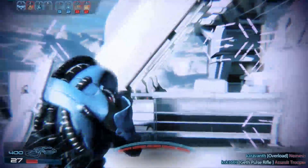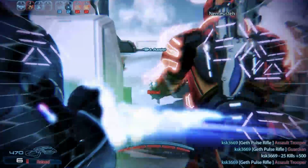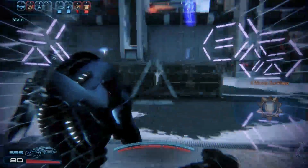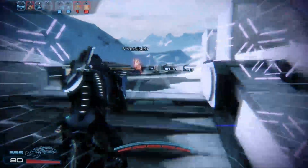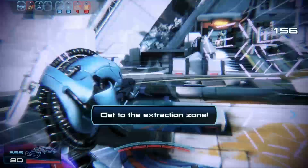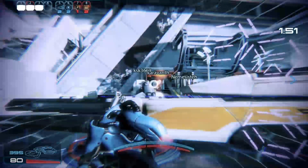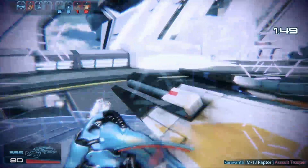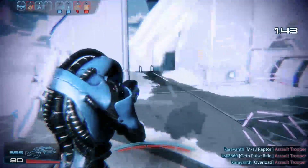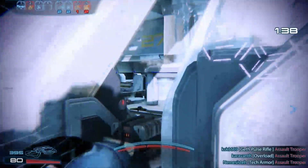The turret adds a really cool dynamic to the gameplay because you don't just place it where you're at — you can shoot it. So you can place it into choke points you normally wouldn't be able to reach. You can throw it into hallways, or if you're protecting a hacking zone or extraction zone, you can place it in strategic points. It also has a one-second cooldown, so you can place it offensively and then pull it back as a defensive shield.